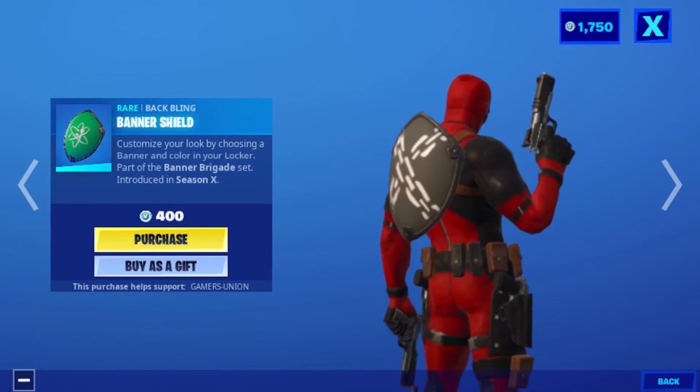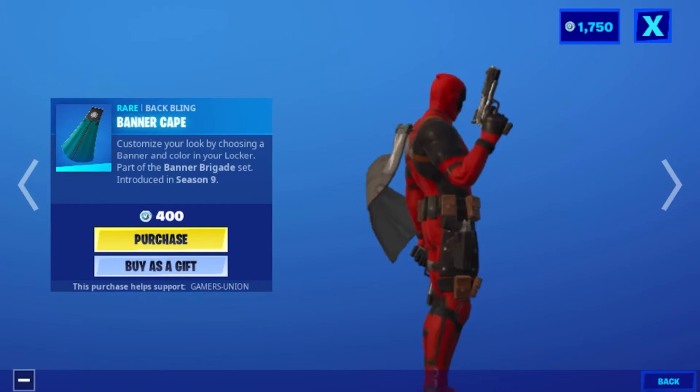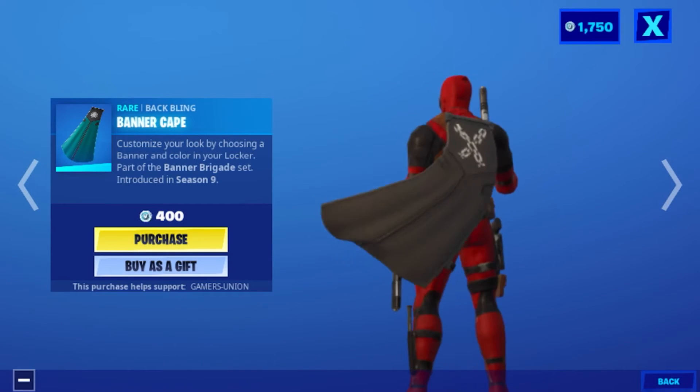Back bling Banner Shield — customize your look by choosing a banner and color in your locker — part of the Banner Upgrade set, introduced in Season X, 400 V-Bucks. Back bling Banner Cape — customize your look by choosing your banner and color in your locker — part of the Banner Brigade set, introduced in Season 9, 400 V-Bucks.